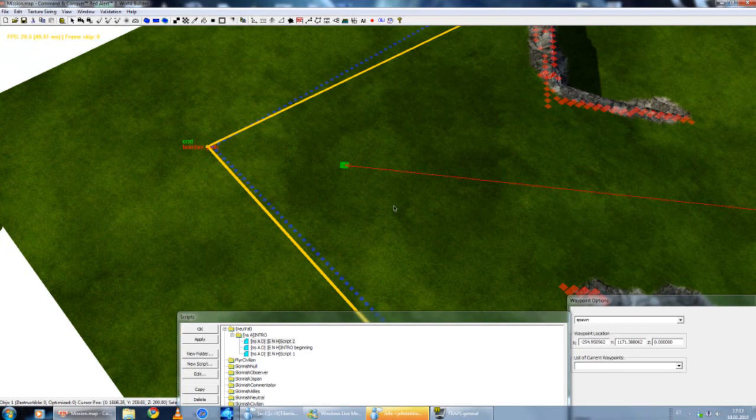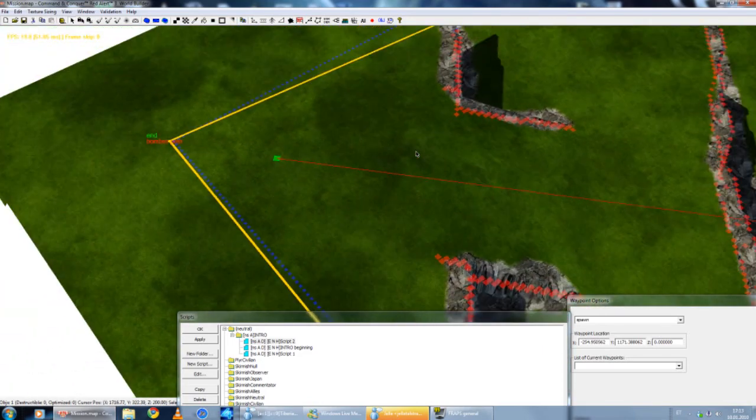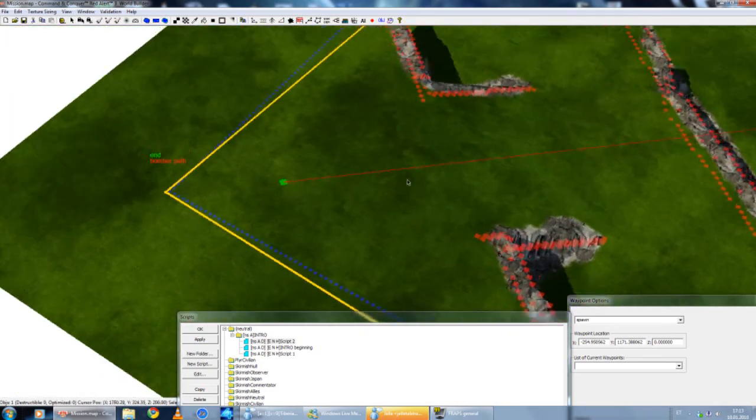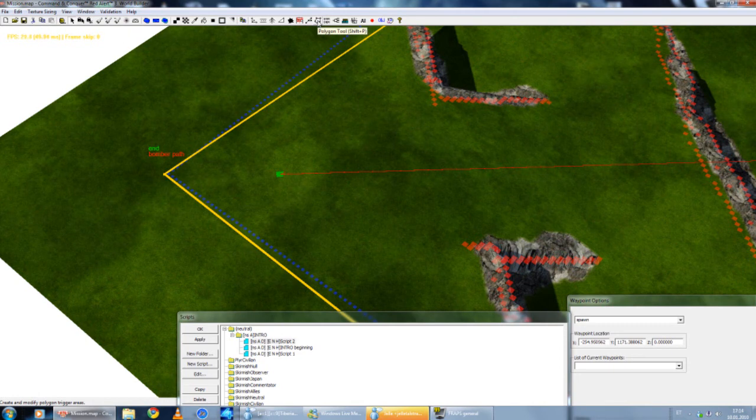Now we want to drop this infantry up here. This is a tutorial about areas — this is the polygon tool, and we want to create an area. So let's get focused on the map and get out of here.